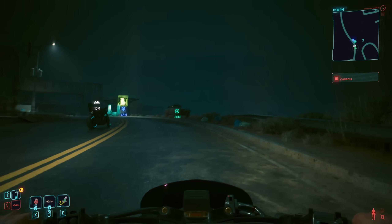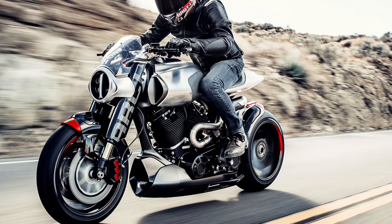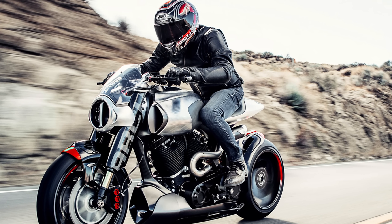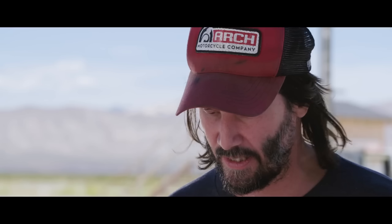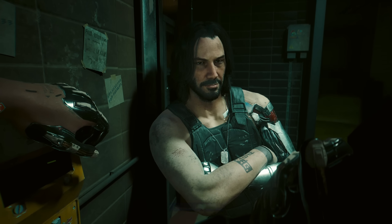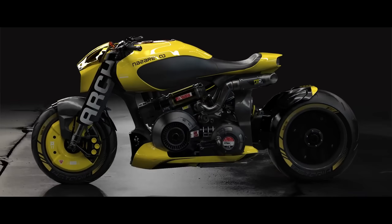Fun fact about the Arch motorcycle brand: it's actually something that exists in real life, with the Arch Method 143 model made in 2018 being the basis for the Nazare. The company was founded by Gard Hollinger and Keanu Reeves, and what I find bizarre is the striking resemblance that the latter of those two has to our in-game brain dweller Johnny Silverhand. Coincidence? I think not. I think it's awesome that they collaborated to feature Keanu's own motorcycle in the game. It's free product placement.